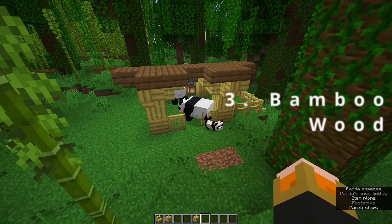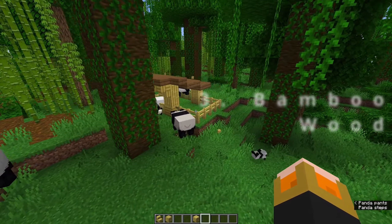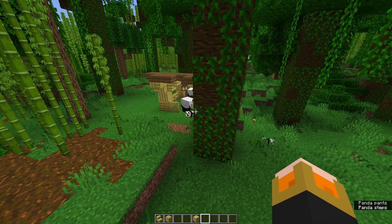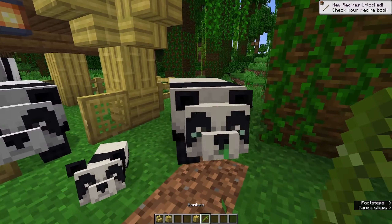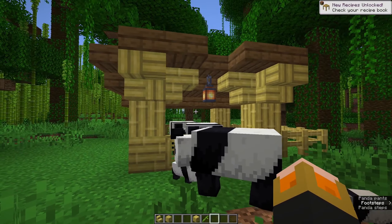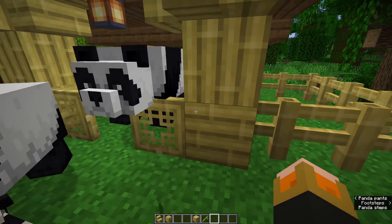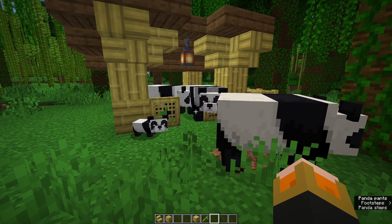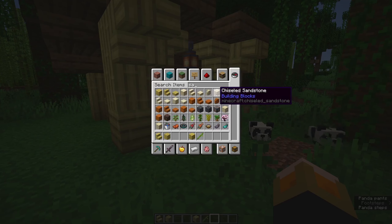Coming in at number three on my list is bamboo blocks — not the bamboo shoots, because those were added before. Bamboo blocks can be made by harvesting bamboo and add a whole new palette for players to build with. The reason this block is ranked higher than cherry wood is because I think it blends a little better with blocks already in the game — things like sandstone, dark oak, or spruce planks blend really well with it.